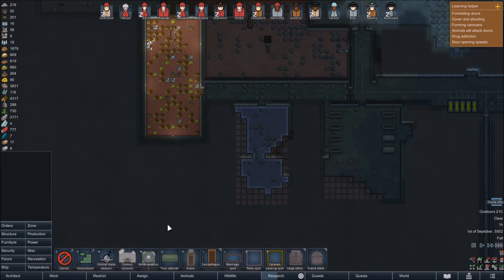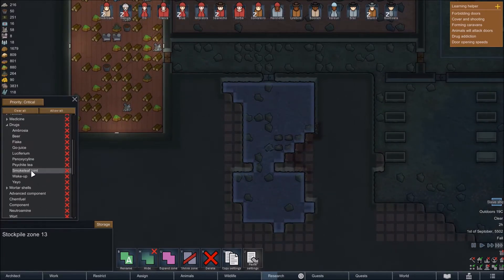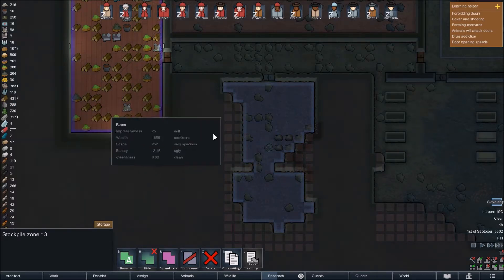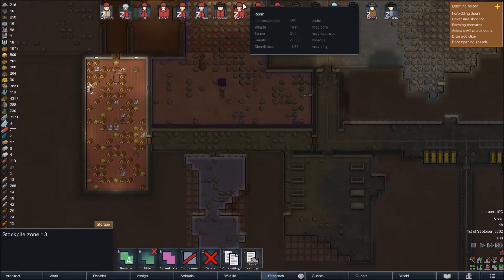We also want to put a miscellaneous orbital trade beacon in here so that all the silver is part of our trade pile. We want to make this critical importance and set it to raw resources — stone blocks and silver. So this is going to be our silver storage area.